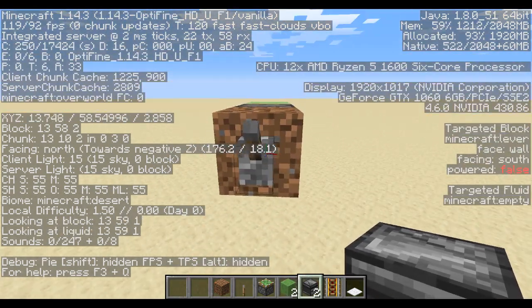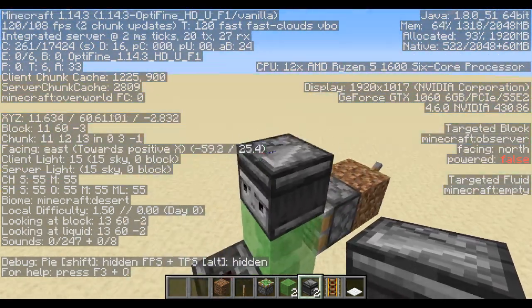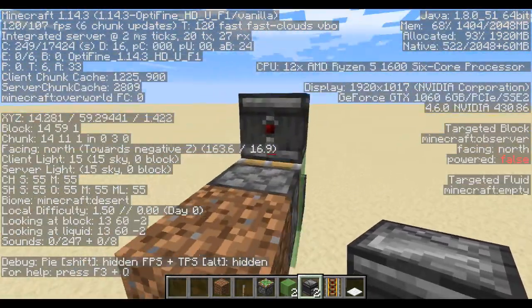Then you want to come near the lever and place your first observer on top, or your second observer after you've placed this one. You place your second observer on top with the face facing towards the slime block.